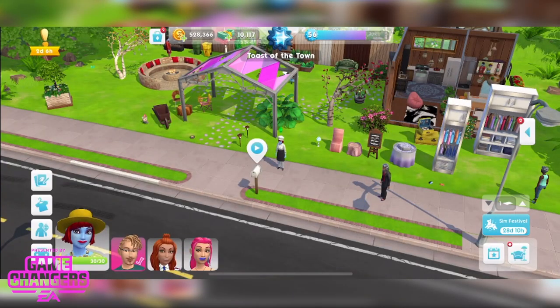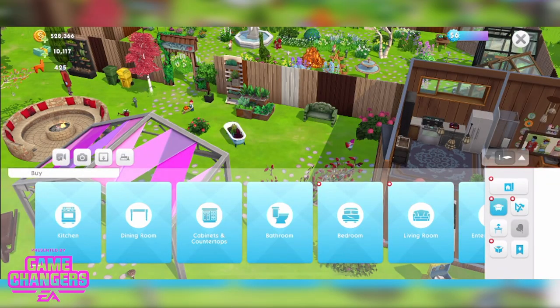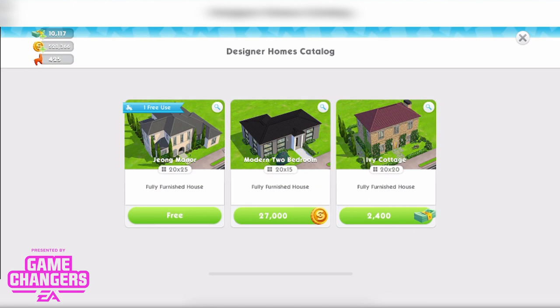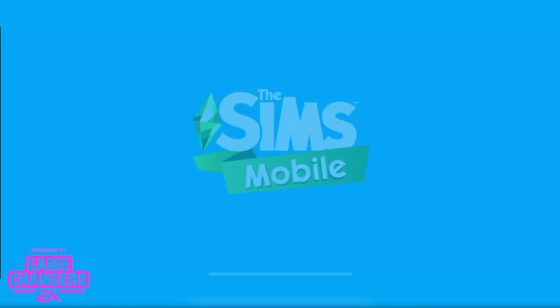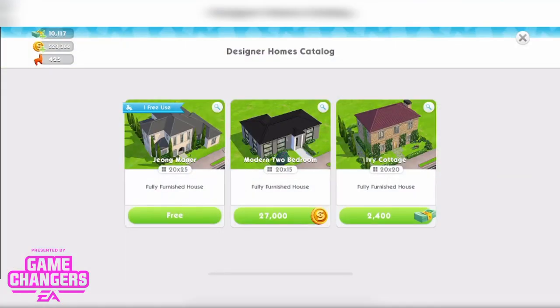We'll close that — and now, dare we bulldoze this beautiful lot? I think we should! If we go into the bottom right, the little couch icon, we have our house template feature, which is the top right of that menu — the little house with the scroll on it. We can see Young Manor here. You can tap the magnifying glass and view any of these lots without actually purchasing them, so you don't have to buy it just to have a proper look around.